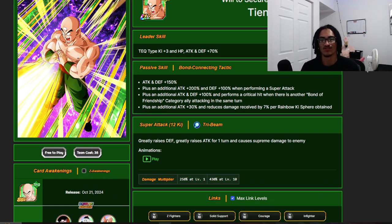Tien gets 150% attack and defense at the start of turn, and an additional 200% attack and 100% defense when performing a super attack. He also gets 100% attack and defense and a guaranteed crit when there is another Bond of Friendship category ally attacking in the same turn — so this guy can just get guaranteed crits for free. A nice, clean ability for a free-to-play unit. He also gets an additional 30% attack and 7% damage reduction per rainbow Ki sphere obtained.